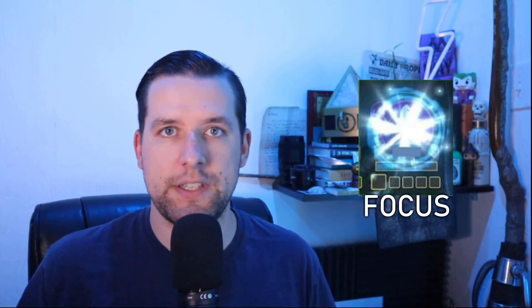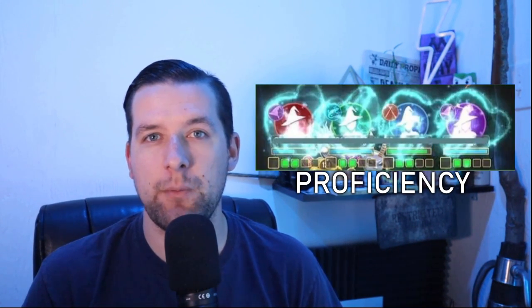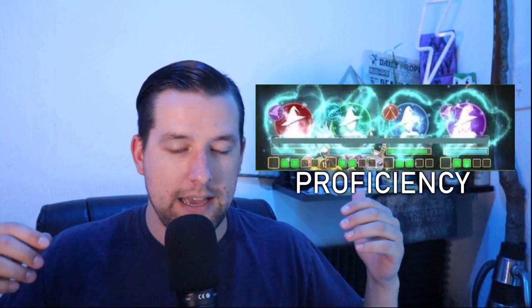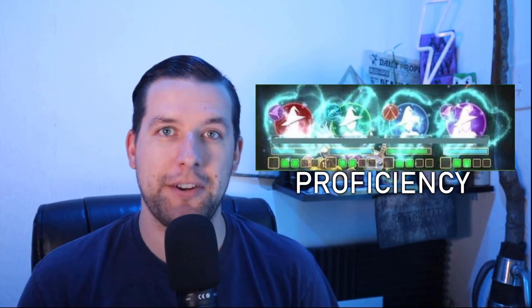With proficiency, it looks a little bit different. Finally, the last two main buffs you can be given by either the professor or the magic zoologist are proficiency and bravery. As you can see in the image, proficiency when it's cast looks like a wave — just like a big splash of water, almost like you were hit with a water balloon. So look for that watery splash and you'll know that you have proficiency on your side.